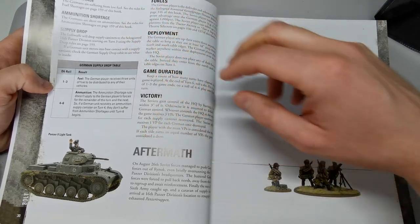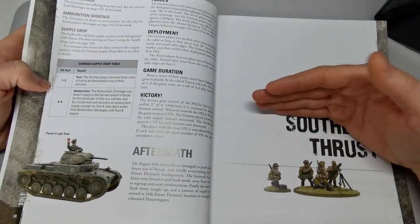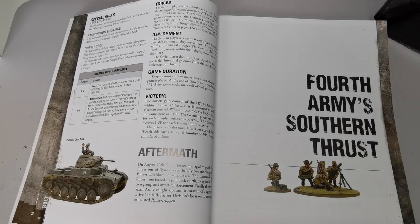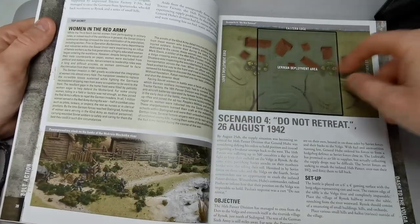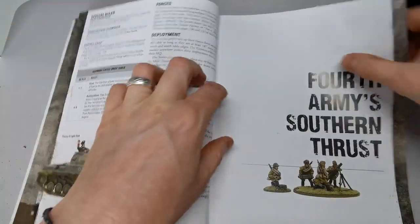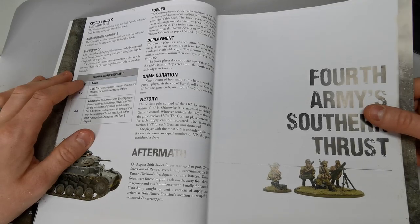Ammo shortages mean your men can only shoot with up to half your units per turn, so you have to choose tactically which ones fire. Once again, ammo supply drops can arrive, and in this scenario you risk sending men out into the open to grab that extra ammo. Later in the campaign, when the Soviets are encircled, there are a few games where they face ammo shortages too.